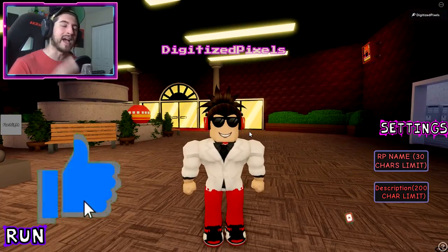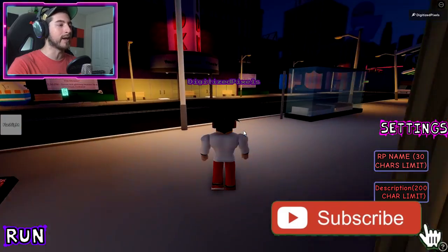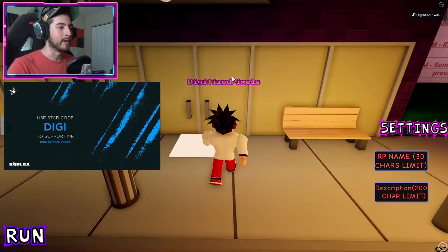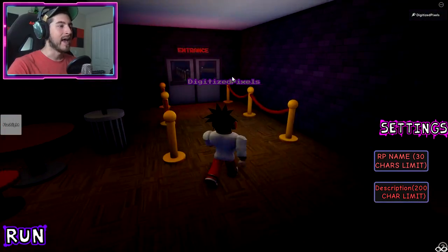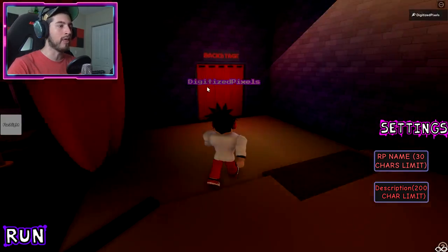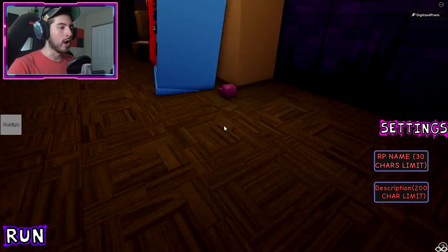To get this badge we're going to have to collect three items around the map. The first one is going to be over here in the theater, which is also known as Week One. Go ahead, walk inside, head over here, and then once you're in front of the stage, go to the backstage.